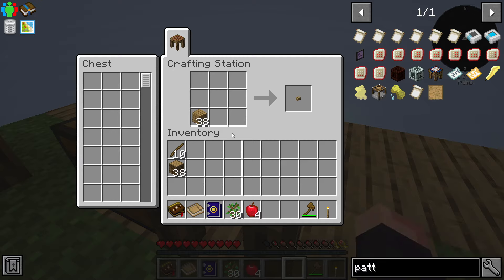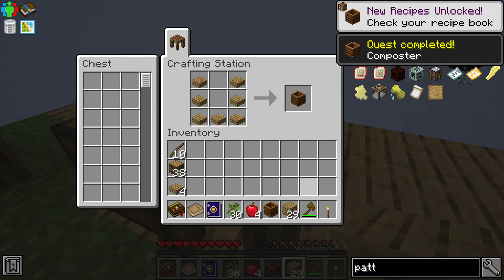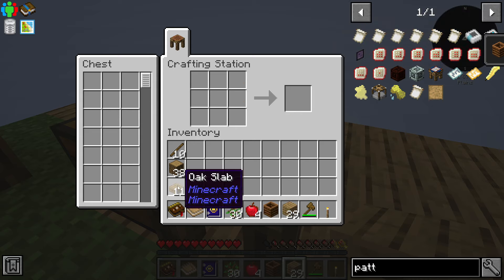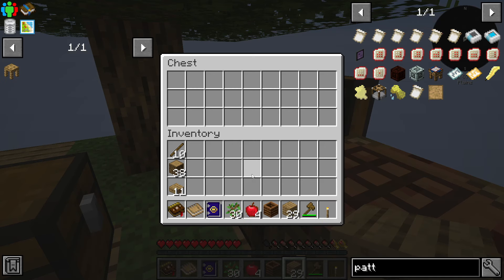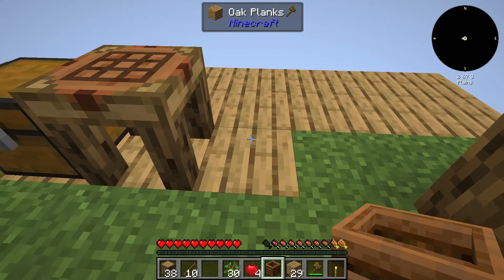Back to crafting — we are going to have to make some different things, and one of those is going to be some planks. Because with the planks we are going to be able to make a composter. As you can see, this is going to be critical to go further into the game. Let me grab my oak slabs back. We have a chest available, so we can start putting things in there that we won't really use right now. Things are happening very quickly. Now we have the composter — it's time to place it down.